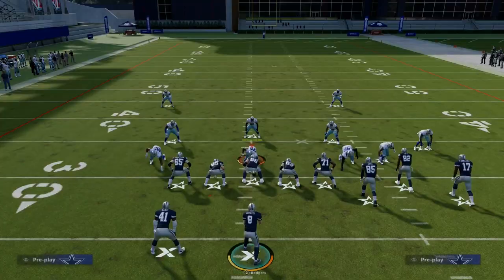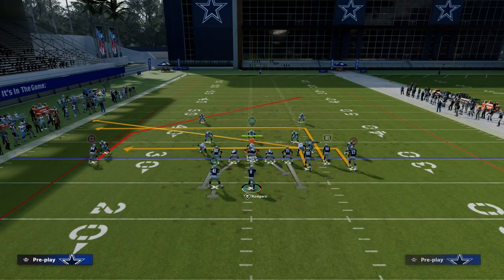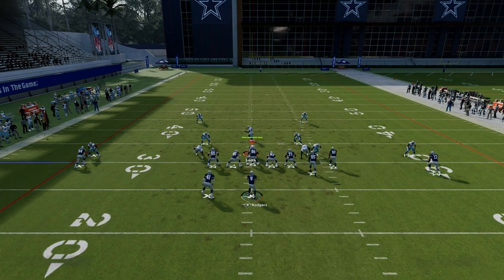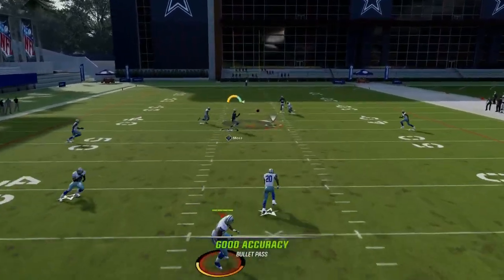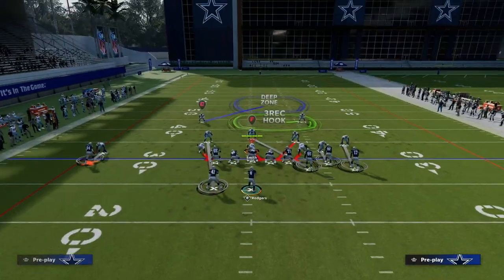The beauty of that being wide open is it becomes the ultimate check-down, because typically the user is going to have to go to the slant and then make a decision: are they going to guard the post, or guard this backside in route coming underneath as a check-down? If they choose to stay underneath, then we're going to have that post consistently against literally every coverage in the game. It doesn't matter what zone they run — that post is going to get open.